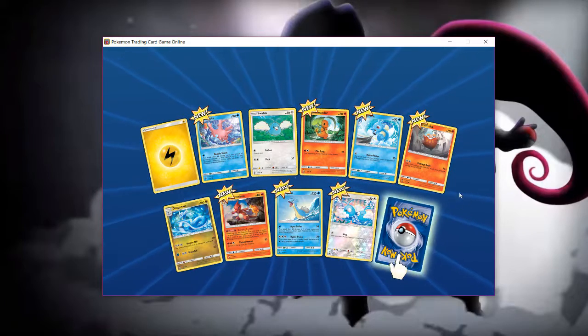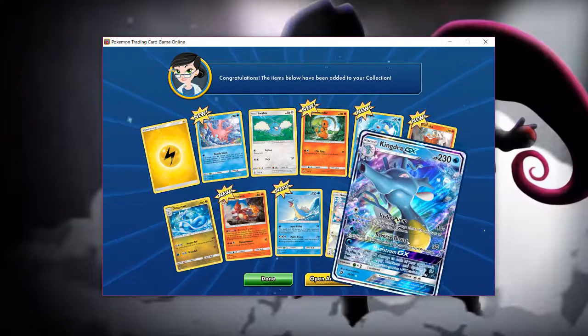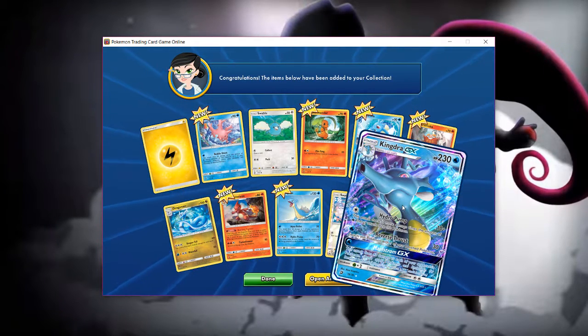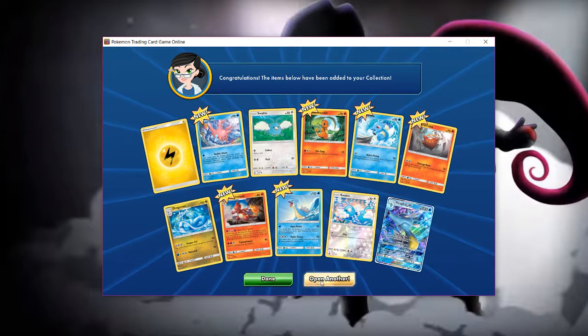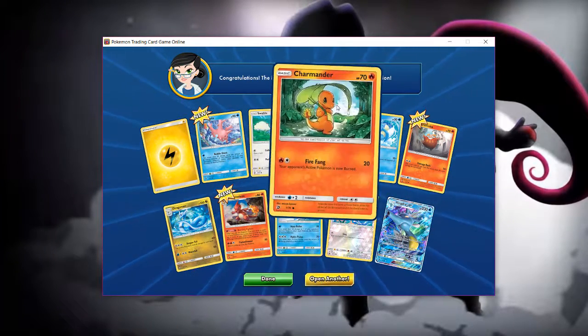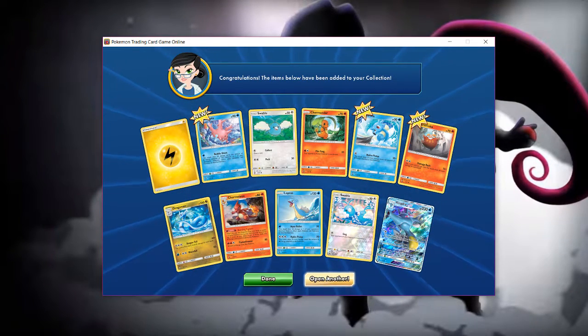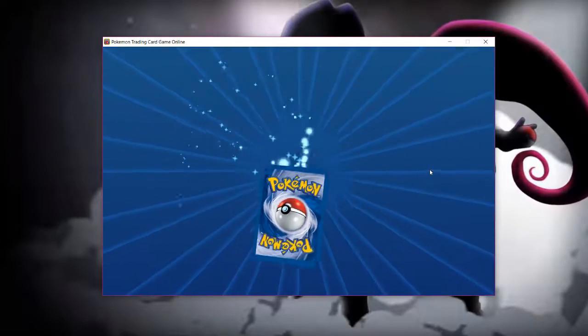Got a shiny Swablu here, and Kingdra GX — I actually got this in the Dragon Majesty Elite Trainer Box too. Cool. I have Charmander, I have Charmeleon, and I have Charizard. I might make a nice Charizard-based fire deck here.